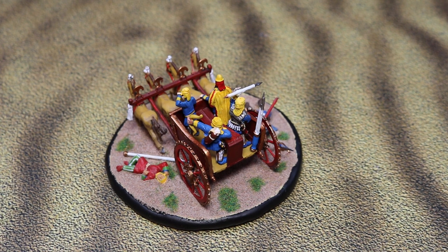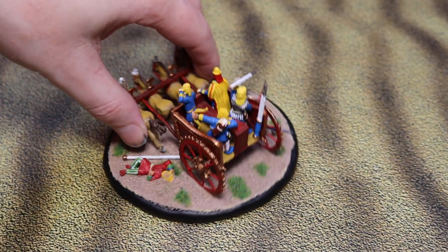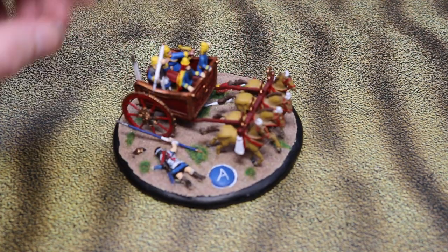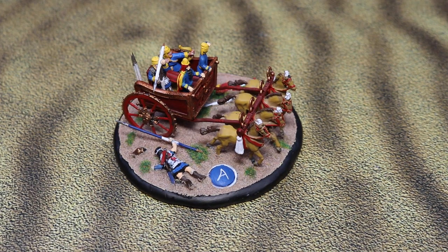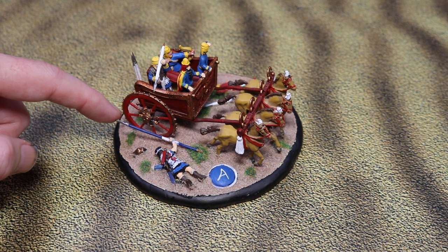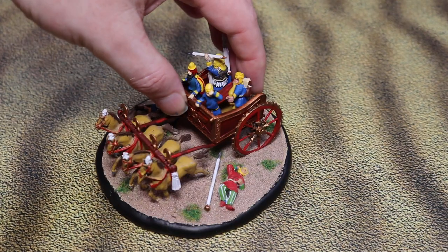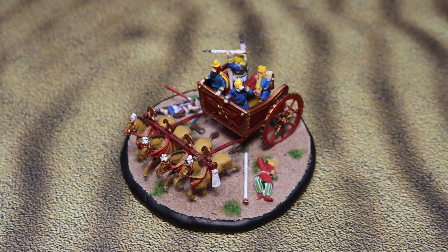The Foundry figures actually go together quite well. They're slightly shorter — only slightly — but a little bit thicker and wider. That's turned out okay. There's a casualty on the floor there: a hoplite that's come to a sticky end, though he's still trying to hold his dory up. He's putting the effort in. So that's our Persian chariot.